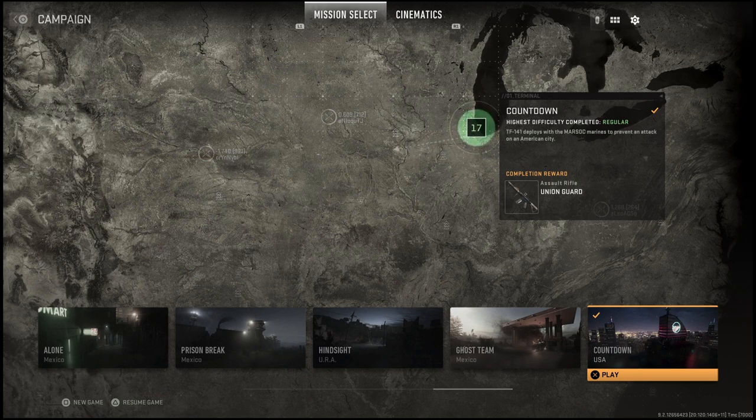For mission 16, Ghost Team, you unlock the operator Hutch. And for the final mission 17, Countdown, you unlock an assault rifle called Union Guard — I believe this is just a blueprint or skin variant for one of the assault rifles in the game. And that's pretty much it for the completion rewards for these campaign missions.